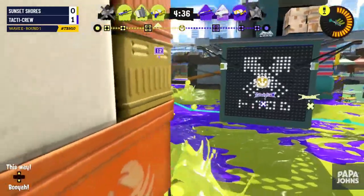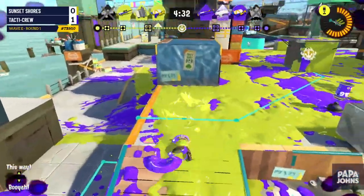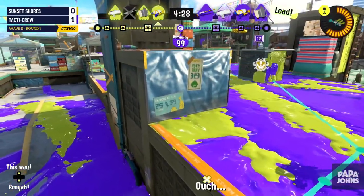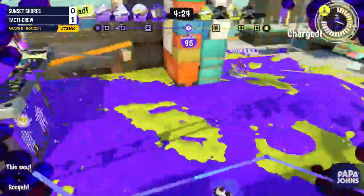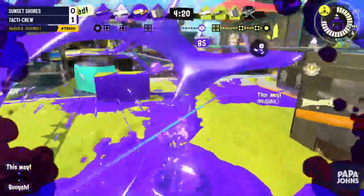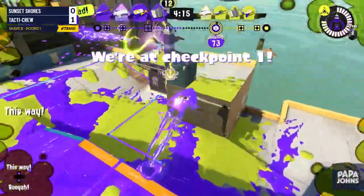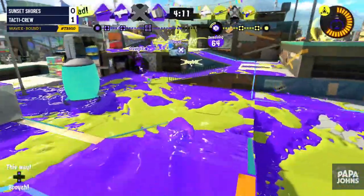Both Juniors are painting to build specials. The Big Bubbler is so strong on Tower Control — you can put the Big Bubbler on the tower, providing complete immunity to shots from the other team unless they get inside it. The Splatter Shot player is showing a lot of patience — they know how dangerous mid is right now and are just holding an aggressive position. Two down on the side of Sunset Shores; it seems Tactic Crew went 'you almost won there, but we're going to push back a little bit harder.'